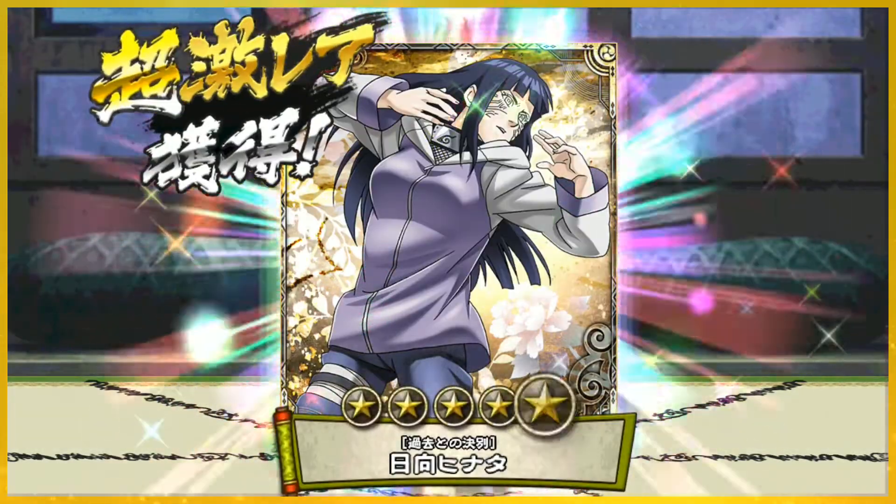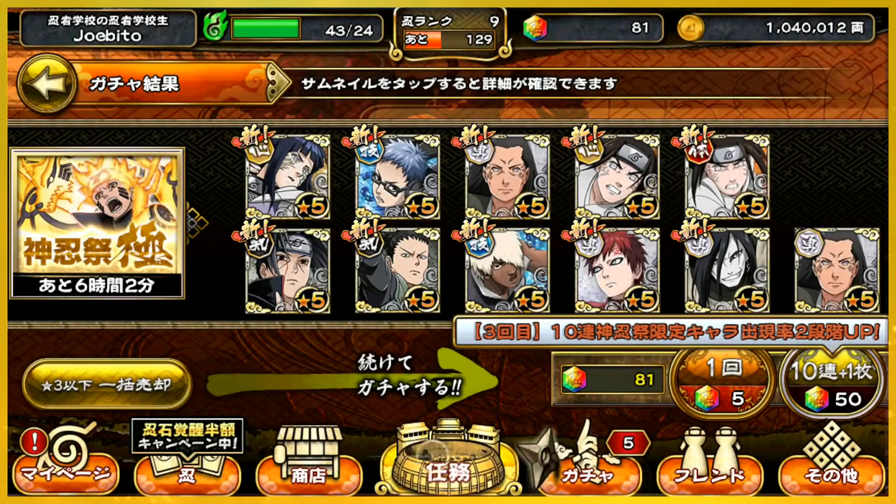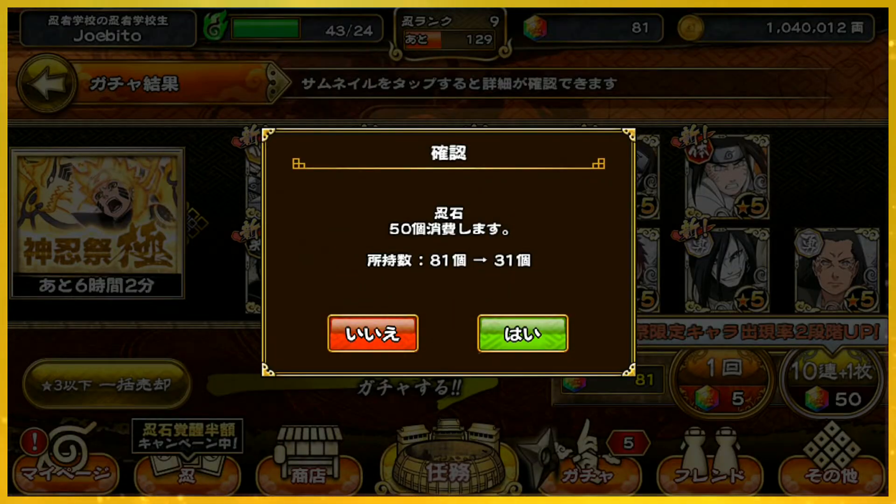Oh here we go - there's gonna be some action... but no, they teased me. I'm kind of happy though, I don't want them to burn the Sage of Six Paths - that was a fake-out. I think this is gonna be my last summon, I'm not sure how much the next one after this is gonna cost.